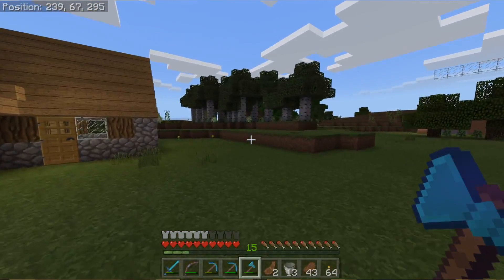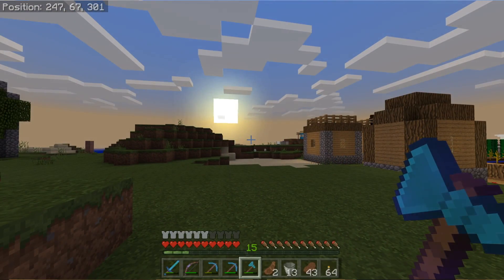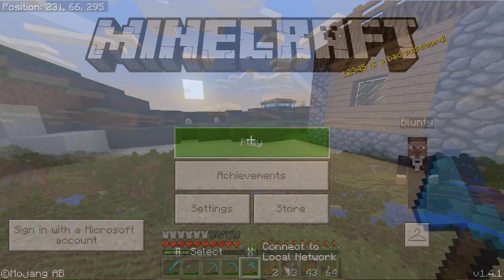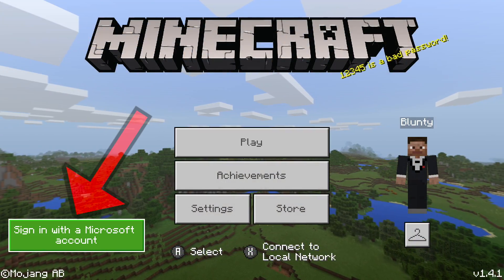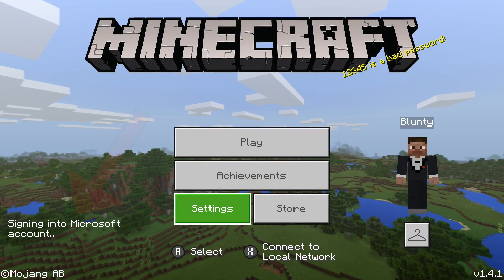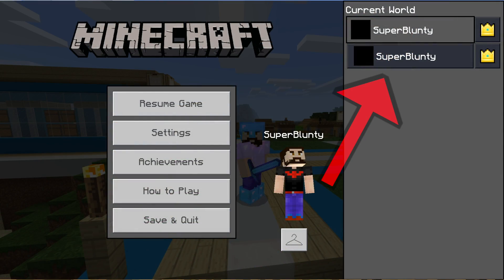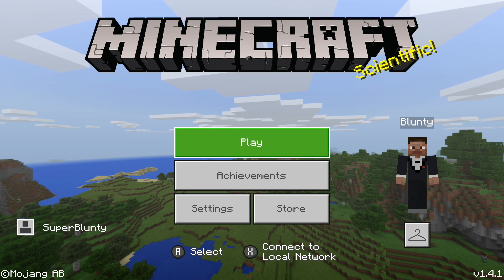The first step is, of course, making sure the Switch and PC are on the same network. My Switch is connected to my router over Wi-Fi and my PC over Ethernet. Both Minecraft clients have to also be logged in to your Microsoft account. And yes, it works fine if both are logged in to the exact same account — that's what I do. You do not need two different accounts for this to work.